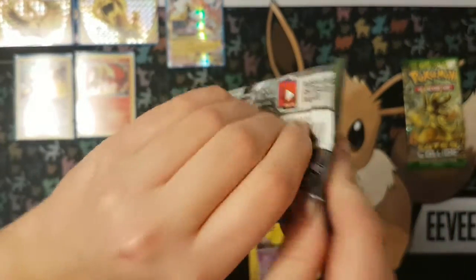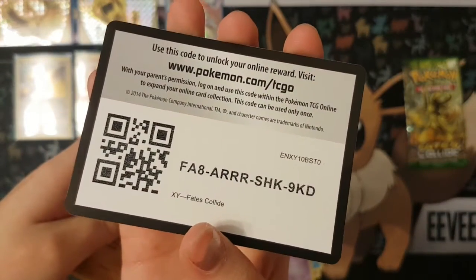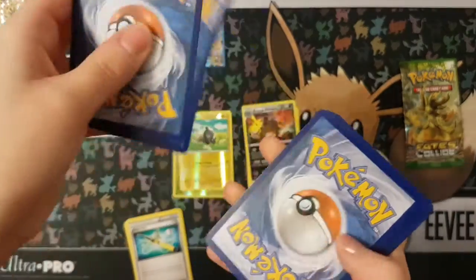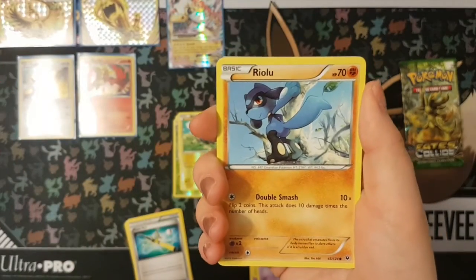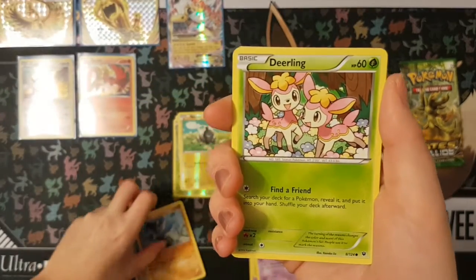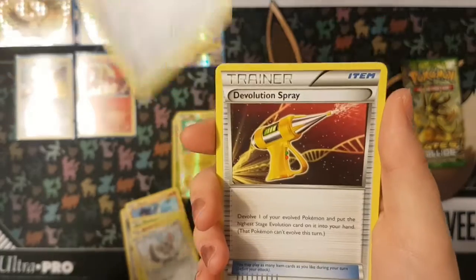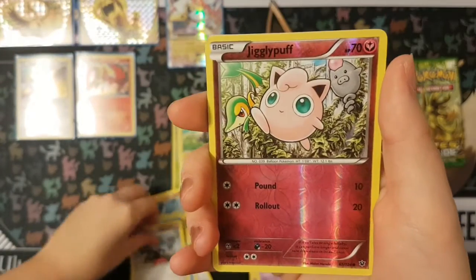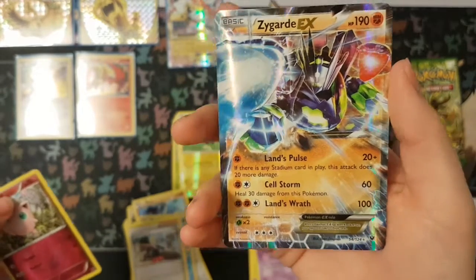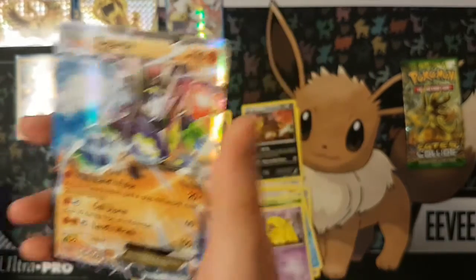And Fates Collide — my last pack. Let's see, can we get anything good? We're giving all the codes away. From this pack: Riolu, Deerling, Snubbull, Minccino, Bronzor, Devolution Spray, Omanyte, Glasses Special, Reverse Jigglypuff, and — ooh — Zygarde EX! That's our second one of those.